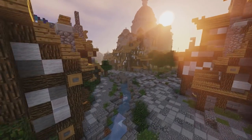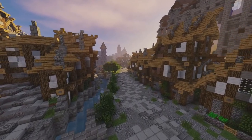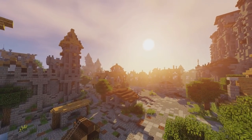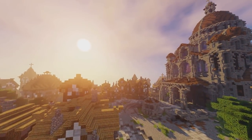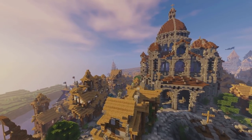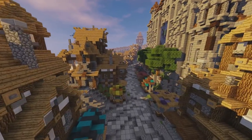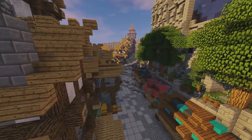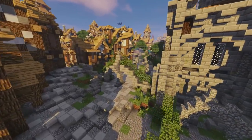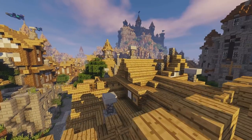One major update is also that the cathedral is finally completely surrounded by buildings — or at least completely surrounded by things that are supposed to be there, as opposed to the prior green grassy nothingness around it. Something I struggled with was the square in front of the cathedral. The obvious choice was a market square, but I don't particularly like the looks of market squares in Minecraft. So I decided to go for the alternative: a market street. I still need to add a little bit more, but generally this area is completed. The surrounding housing uses the same style as uphill near the castle.